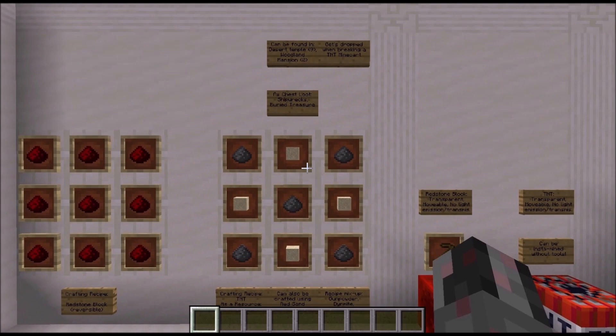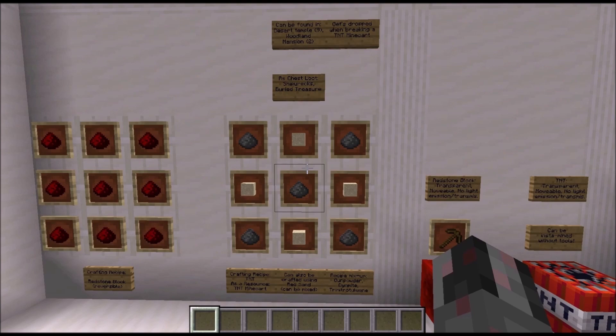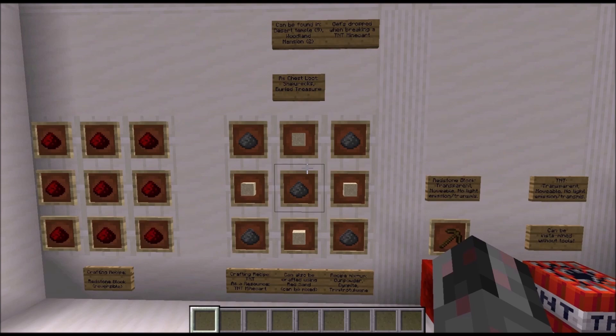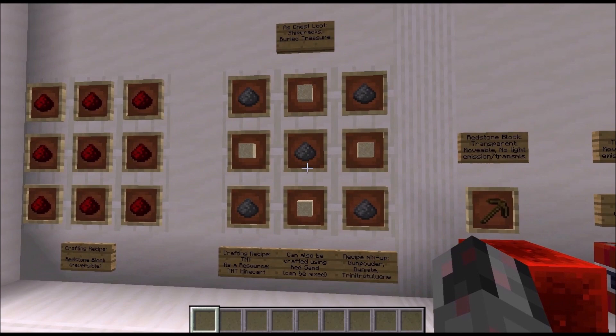Fun fact: this crafting recipe is actually a mixture of 3 real-life explosives. Gunpowder itself is an explosive. The mixture is also reminiscent of dynamite, which is basically nitroglycerin in sand. And then we have TNT, which is actually short for trinitrotoluene. So the crafting recipe in Minecraft is basically a mixture of those three.